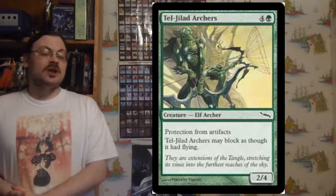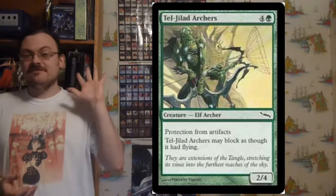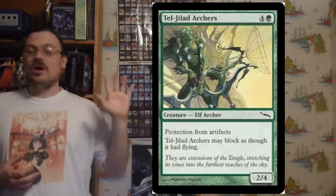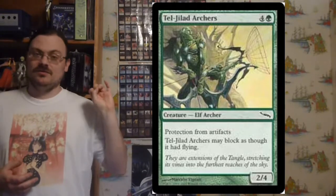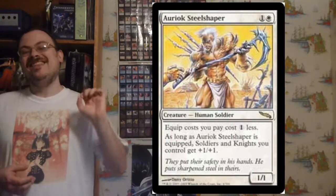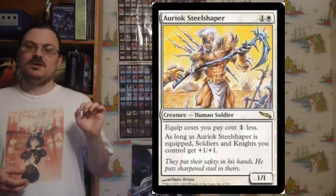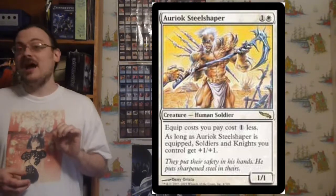Among all the creature types in this set, it had a focus on the five major tribes from Onslaught, one from every color — so zombies, goblins, elves, etc. appeared here in good number. It is also important to note this is the set where they introduced a new creature type: human. Up until now, human was not a creature type. Now it is.